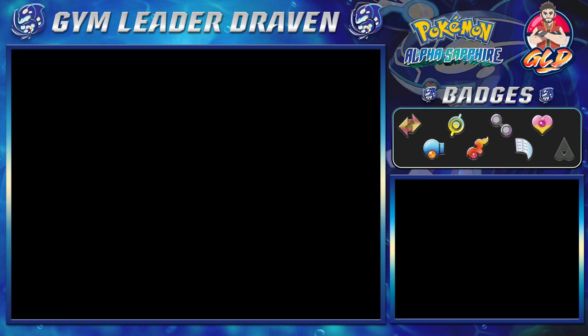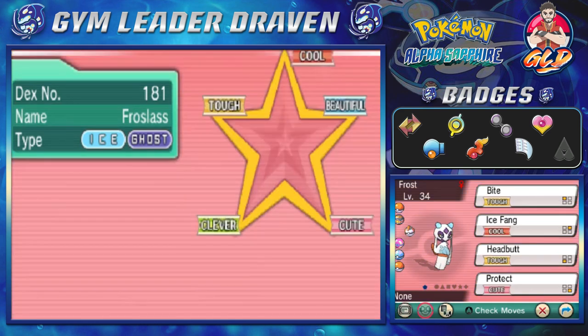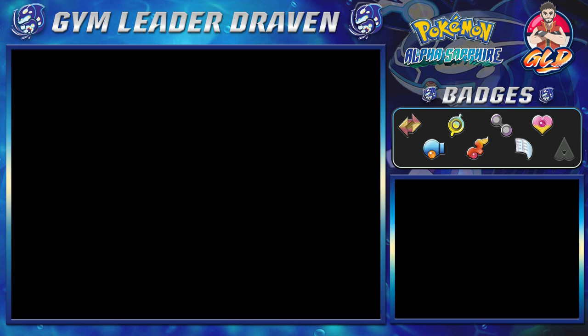Froslass — and as you guys can see, once it evolves it gains the Ghost type. It does have the Snow Cloak ability which boosts its evasion during a hailstorm. It is more of a special attacker than anything, which is pretty good, though its Modest nature doesn't really help it out.